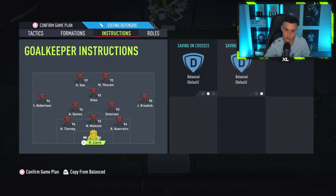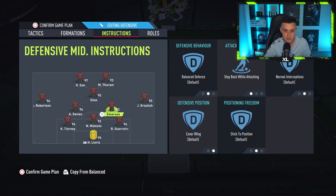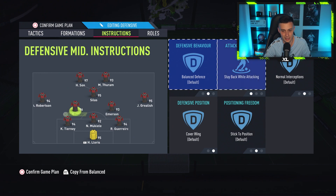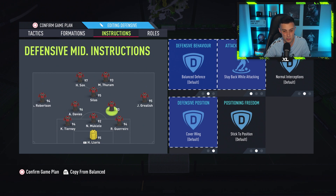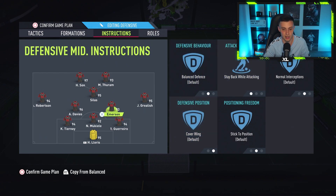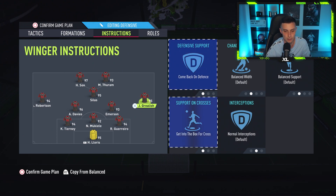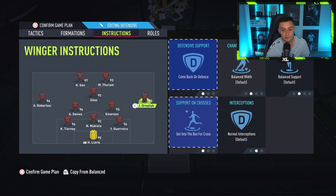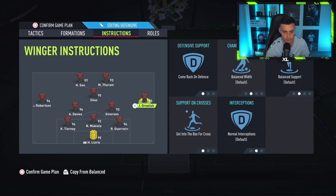The goalkeeper: nothing. Defenders: nothing. The center mids are on balanced defense, stay back whilst attacking, and cover wing — applicable to both of them. They're basically going to stay in the middle because all the attacks come from the front five. The wingbacks — I like these to be attacking players, good on the ball, because they are your only winger outlet. They are on comeback on defense and get in the box for cross. Overload is the key word: these formations give you massive overloads in attack, which is why they're on get in the box for cross to arrive at the back post.